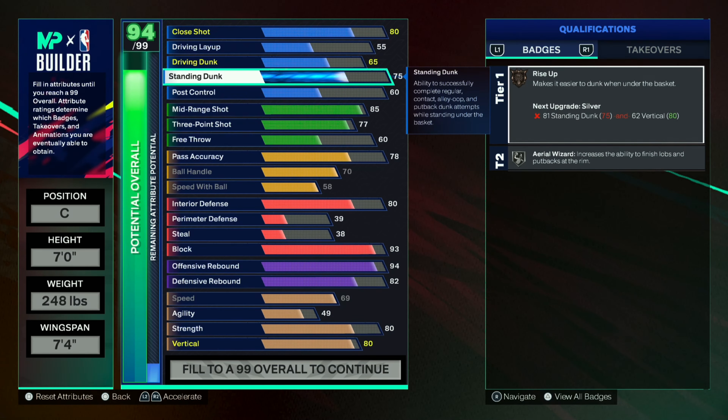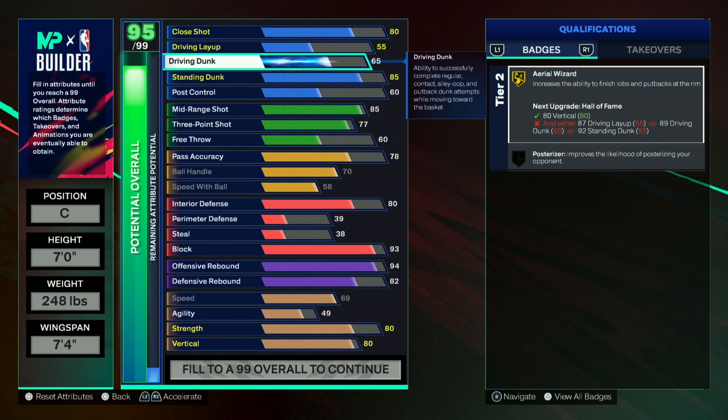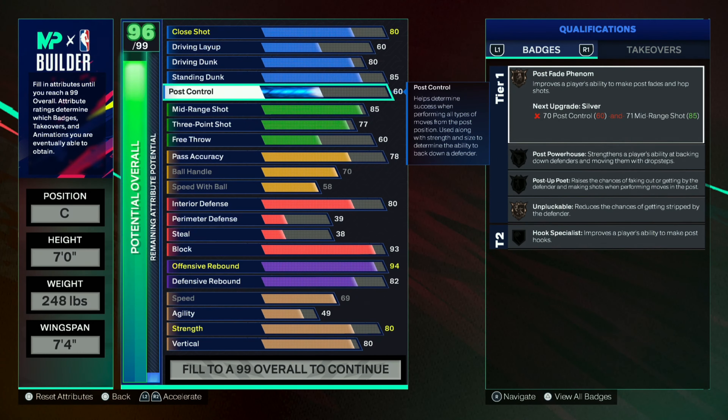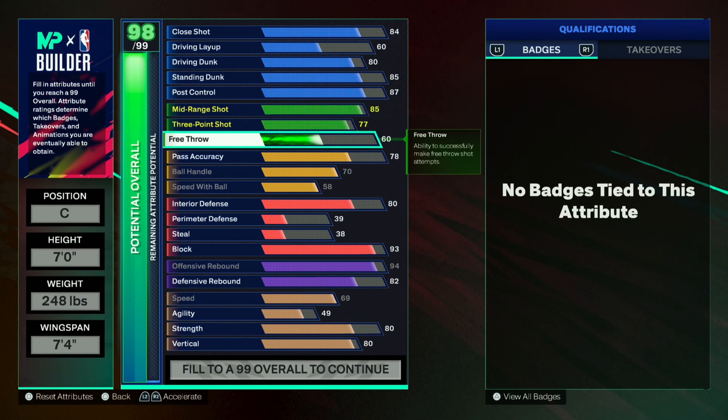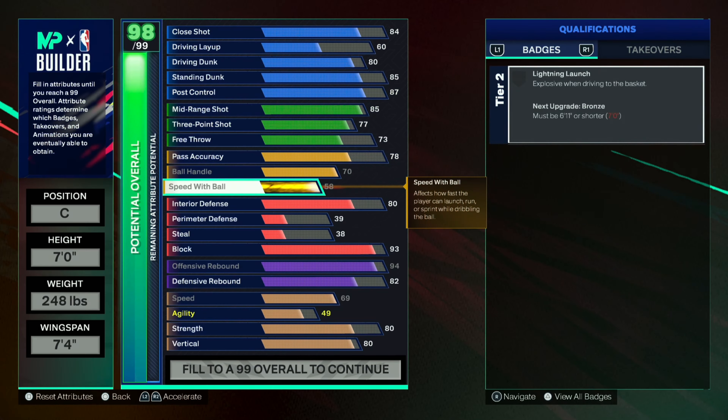Standing dunk I moved to an 85 — that's going to give me the pro contact dunks for bigs. Driving dunk is also important for pick-and-roll situations, so I moved this to 80. You're going to get some really good animations with that. Post control I moved up to 87 just so I can get Post Up Poet on gold — you get this pretty early. And then I put the rest of my points towards close shot at 84, and I moved up my free throw to a 73.